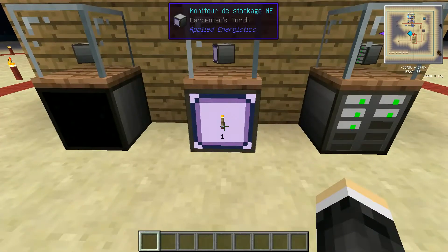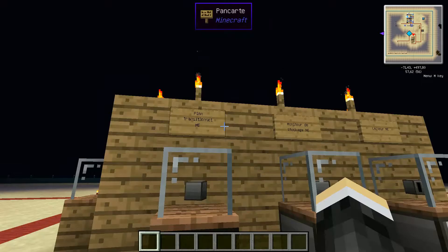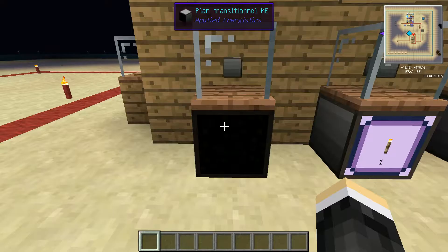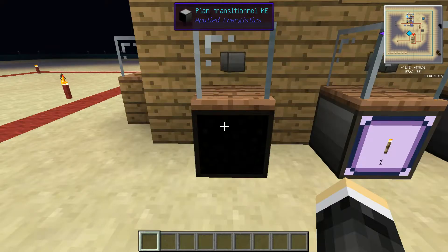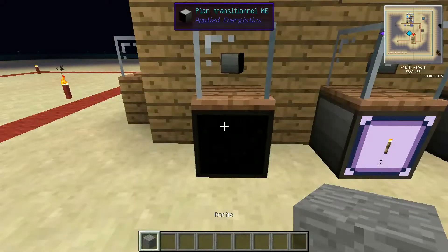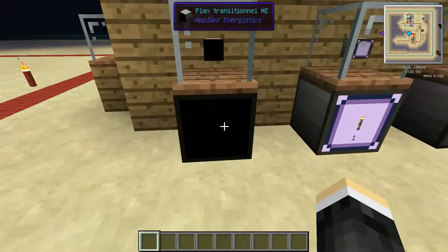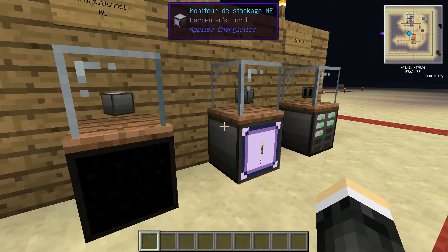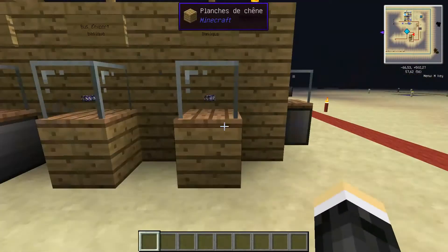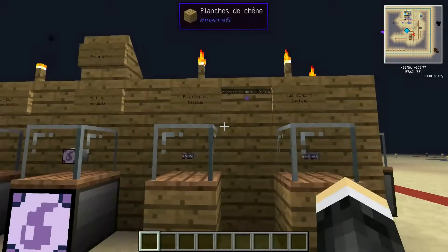The ME Storage Monitor lets you see the quantity of one specific item in the system — for example, torches. You can see there's just one torch in the system. The ME Transition Plane is a block that, when placed in the system, lets you throw something — like a piece of stone — into it, and the block is absorbed and ends up in the system.